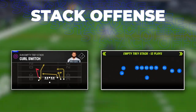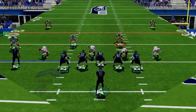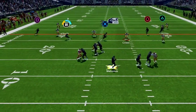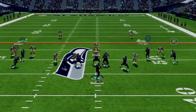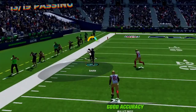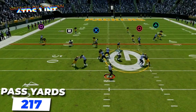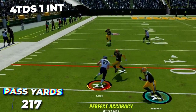Next we have curl switch, one of the best man-beating plays in all of Madden — maybe the most consistent man beater I've used all year. You have five great options on this play that are all very viable to beat man coverage, giving defenses no easy way to shut it down. With it I went 13 of 19 for 217 yards and four touchdown passes with one interception.